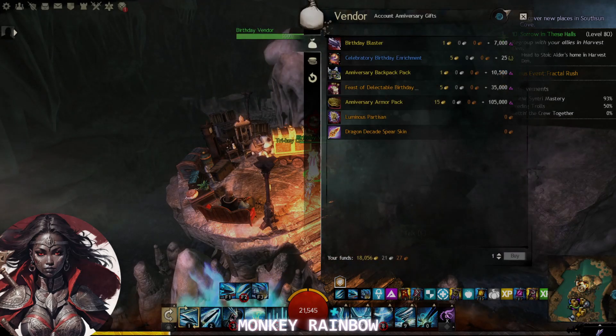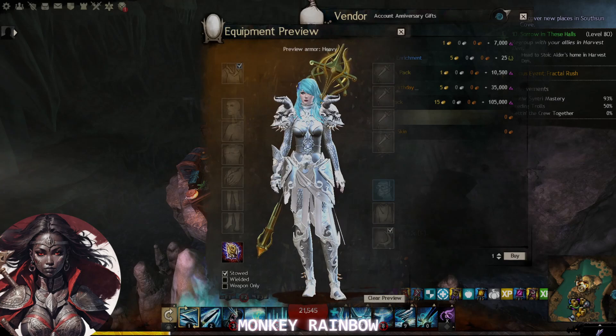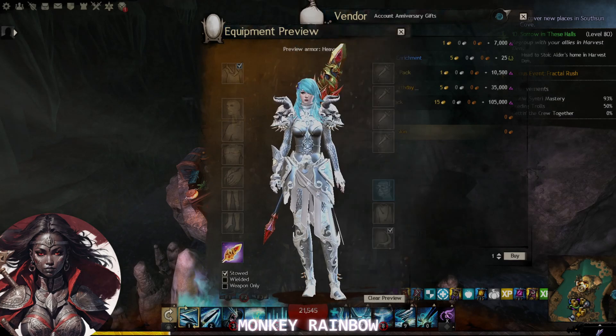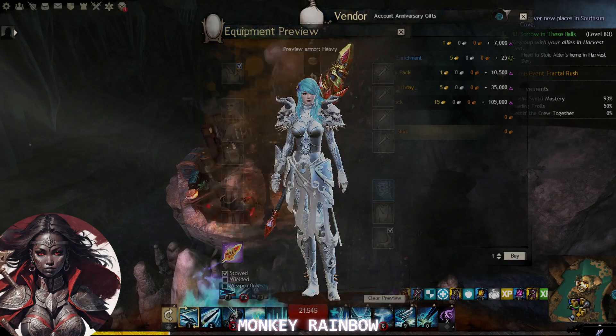The Luminous Spear Skin, with its radiant glow, is a beacon of hope and power. The Luminous Partisan is a weapon skin for spears and requires the achievement Birthday Year 5 in order for you to get it. Meanwhile, the Dragon Decade Spear Skin requires the achievement Birthday Year 10.